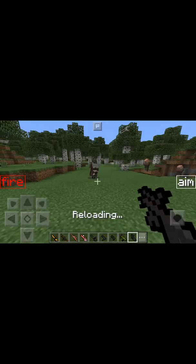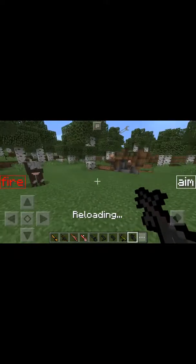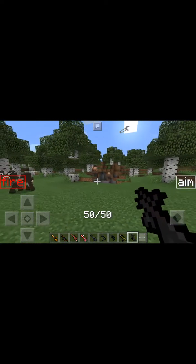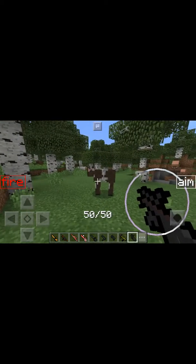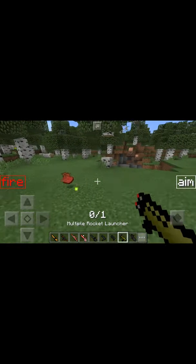We're just going to start with the cow. Don't mind those villagers - I had a vehicle mod and now that doesn't work, so there's villagers. But as you can see, it kills really fast.